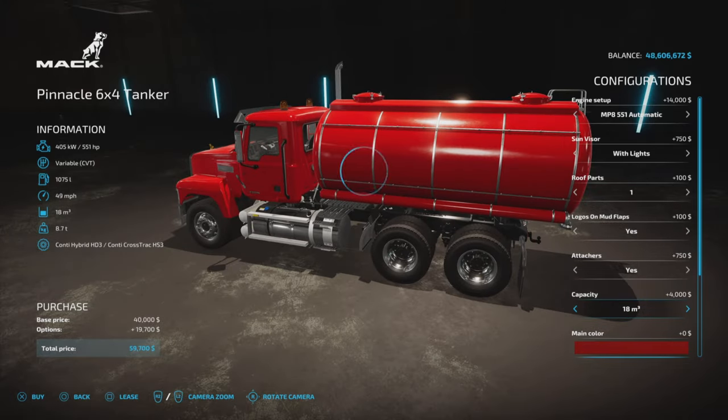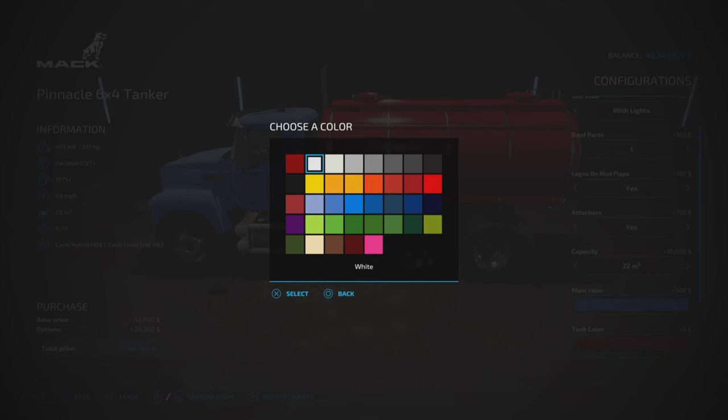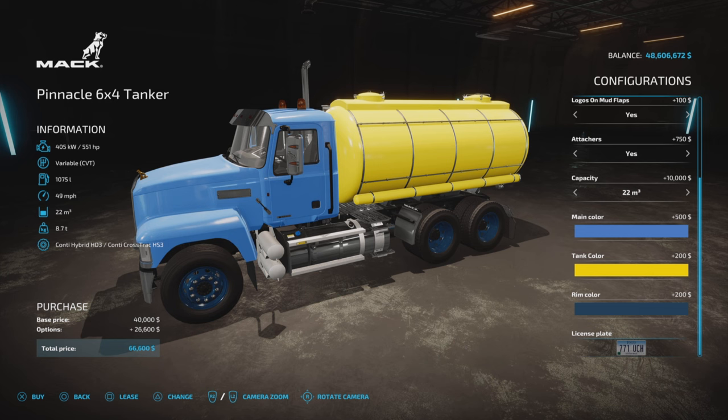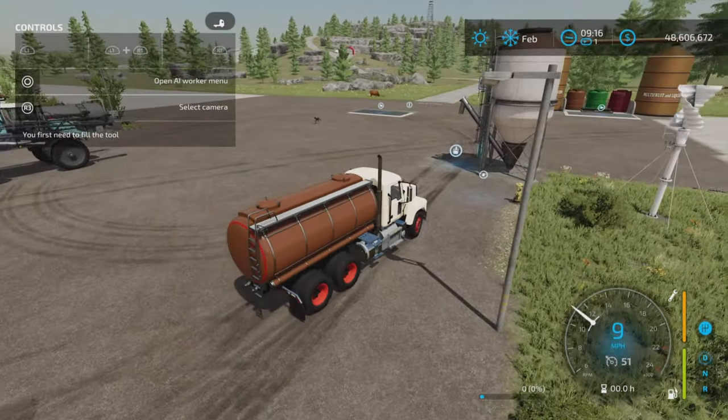Capacity options are 14,000, 16,000, 18,000, 20,000, or 22,000 liters. For colors, we have all the Giants colors as an option, as well as tank colors and rim colors. All of that has pretty much stayed the same, but I just wanted to show you a little bit there.